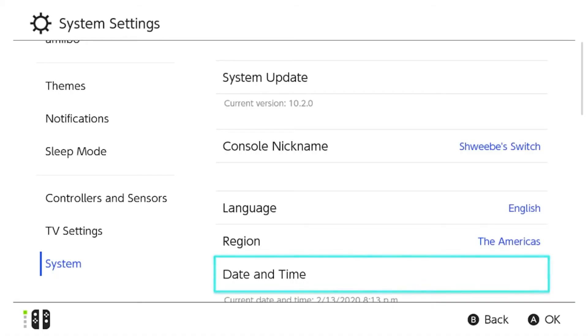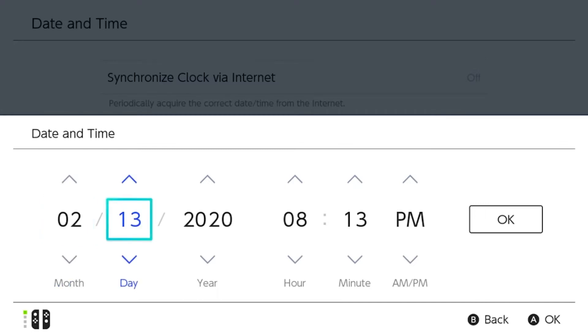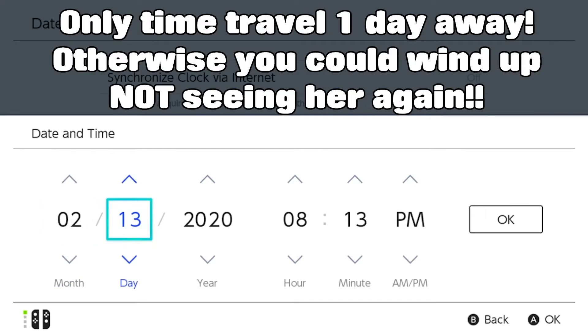Once you have safely saved and exited your game, you're going to go to System Settings, go down to System and Date and Time. Now we're going to time travel either one day forward or one day backwards. Do not go above that, otherwise you do risk the chance of her not being there.